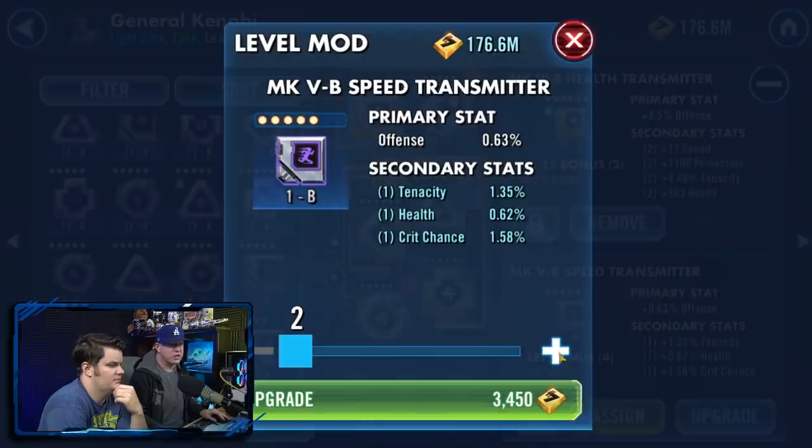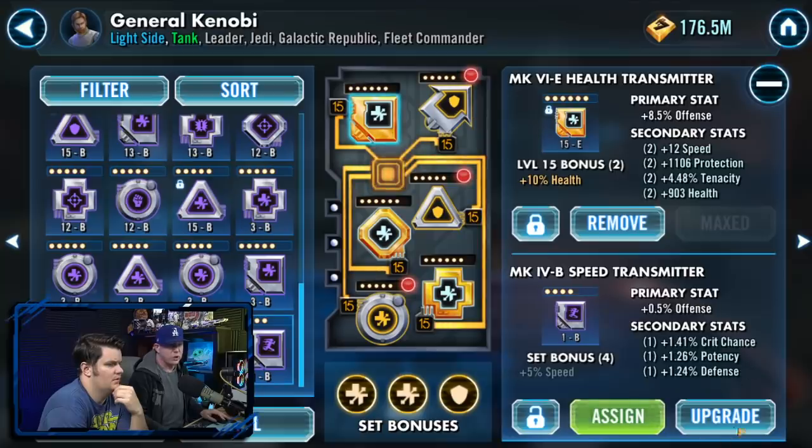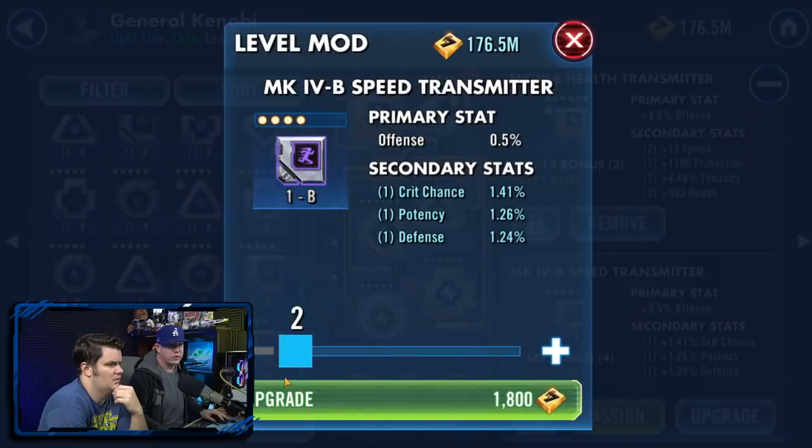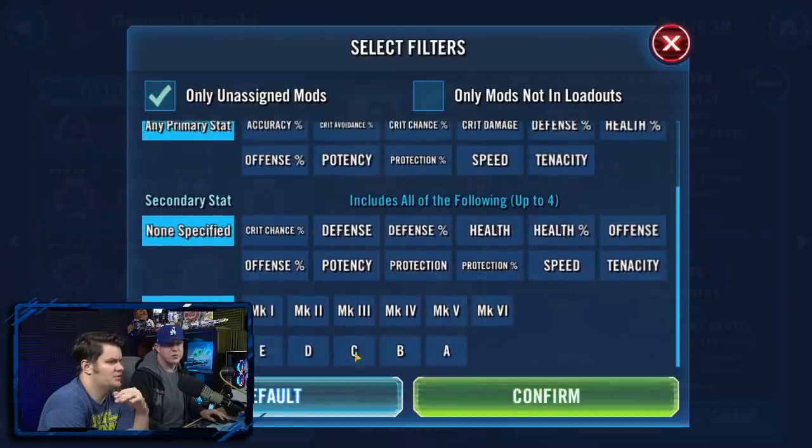We're going to go through all of these, taking them only to level 3 because we're going to sell the ones without speed secondary. These are all going to get sold, and that way you don't run out of your mod inventory. Purples done.